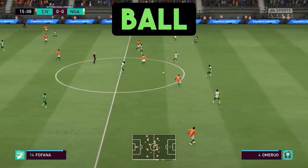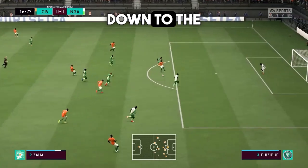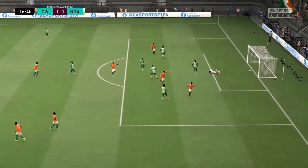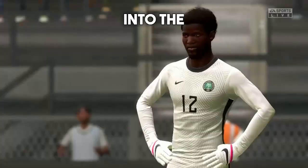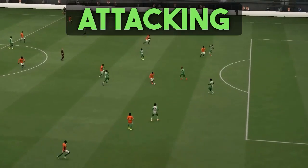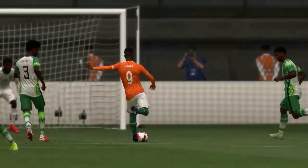Cote d'Ivoire with the ball in the midfield, playing it back and forth between the players, plays it long, holds it up, plays it back into the middle, down to the attacker and scores a beautiful goal into the right corner of the net. What a beautiful play by Cote d'Ivoire stringing together 5-6 passes before putting it into the back of the net. He holds it up nicely as an attacking 9, passes it through and puts a great ball into the back of the net — what great teamwork by Cote d'Ivoire.